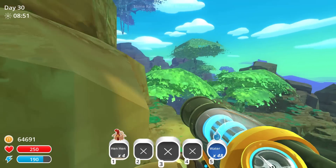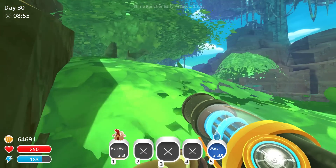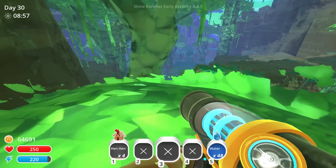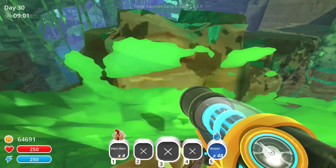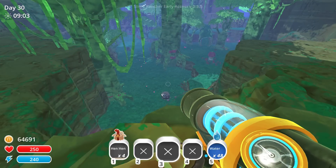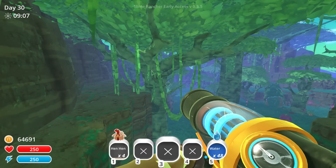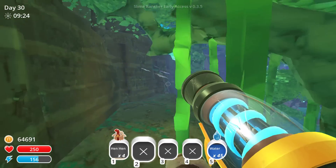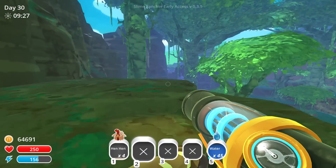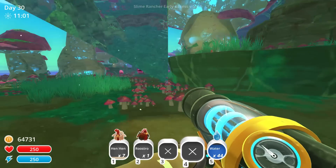All right guys, ready - stealth attack! We're gonna go from above this time, we'll hide in the foliage right up here. I can walk right in the canopy - that is amazing! Oh man, are you kidding me? Hey look, birds - oh that's so cool, like little parrots! Could I suck them up? I'm a slime rancher after all, not a bird rancher.